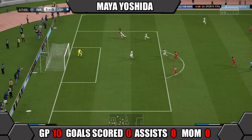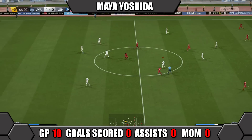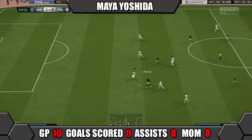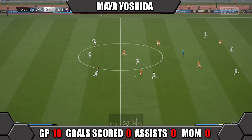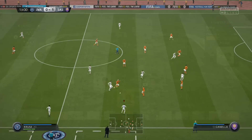Yoshida was our best defender — a rock at the back dealing with everything thrown at him, including the likes of Barbour and Inform Liner. He regularly made important blocks, tackles and interceptions. He's the best defender on our Asian Cup team and a great Inform card — I highly recommend you try Inform Yoshida.